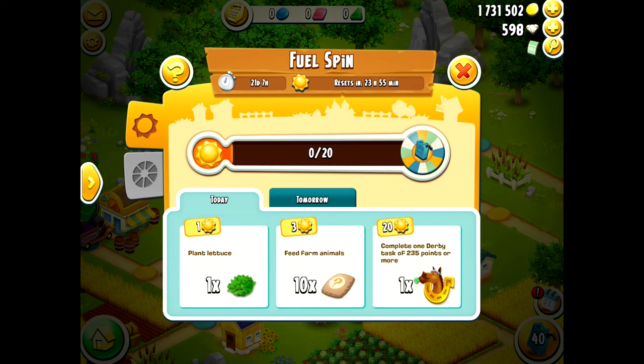Once you get the next free fuel spin, as you can see, I now need to plant lettuce, feed 10 animals and complete a derby task over 235 points to earn the sun. And as you can see, the sun meter has also reset and it has gone back to 20, which in a way benefits me because that makes it easier for me to earn more fuel spins in the future.